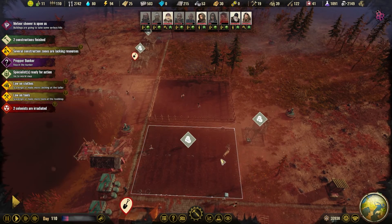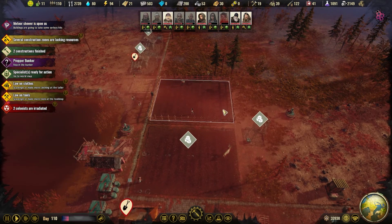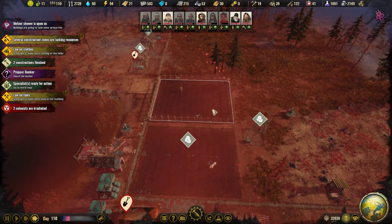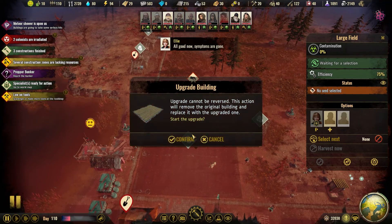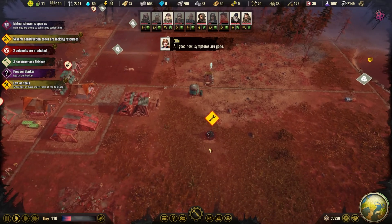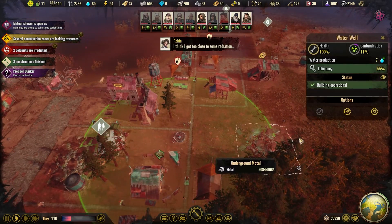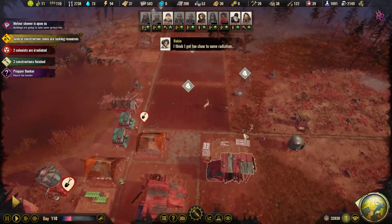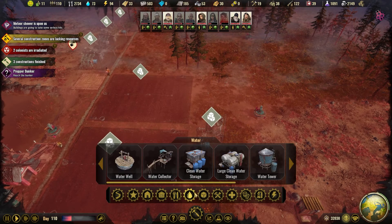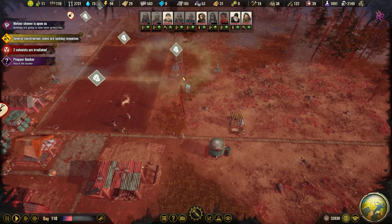A meteor shower is attacking us and we'll see how much damage this will do. I will just upgrade this one while we're at it, and let's repair this. I don't think this has been upgraded, so let's do that. I don't want it there — I want it on the other side because I've been planning this a little bit.